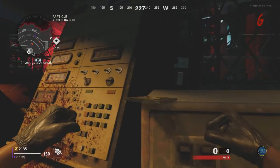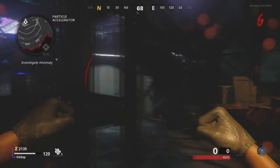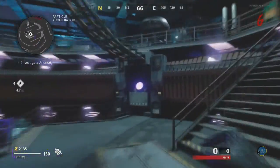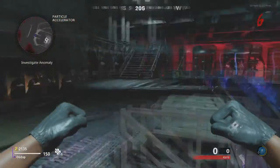So this actually requires three parts. The first part is actually down in the accelerator room — it's just going to be that little key card that was on top of that vent. Pick that one up and then you can move on to the second piece.